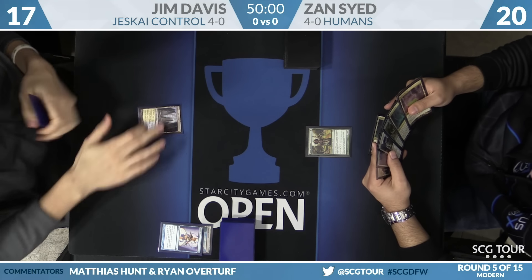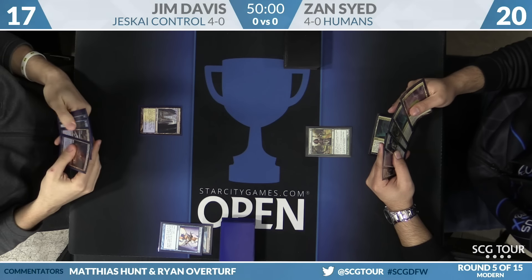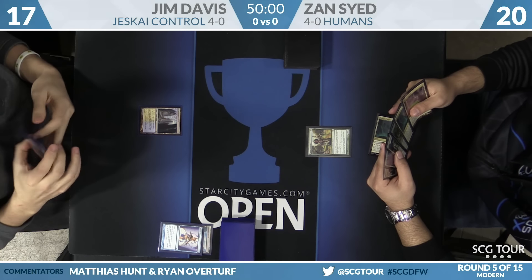Zan has been on this deck long enough that Jim likely knows what he's playing. Between Aether Vial and Cavern of Souls, I imagine Jim will be trying to get rid of all his countermagic quickly. Yep.